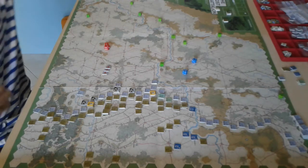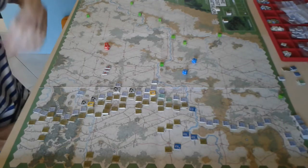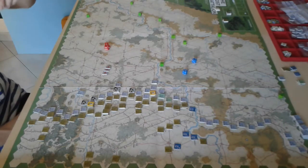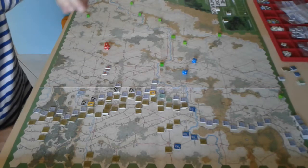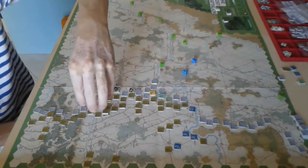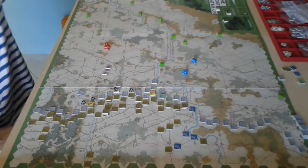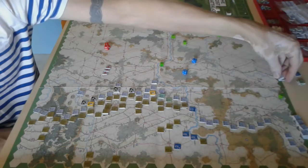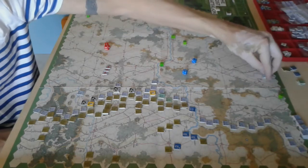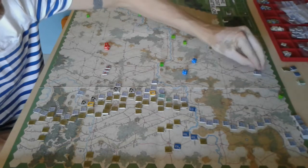That's just one of those things — it would have been handy to mark those events, or at least star them on the turn track on the map, so you've got it in front of you as you play and don't have to check the back of the rules every turn. I've marked it on the turn track myself now, and I'm on the second game. At the top of each turn there's a mutual reinforcement and replacement phase — the Americans bring on reinforcements, then the Germans place their turn's reinforcements.